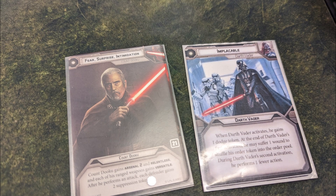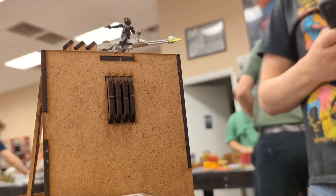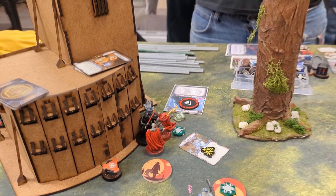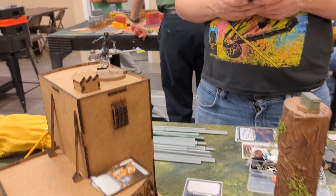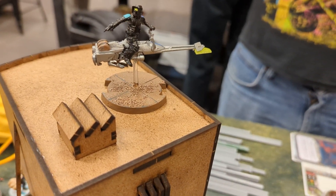Start of round three, I play Fear, Surprise, Intimidation and he plays Implacable. At least Cunning gets me the tiebreaker, but is it worth anything? Dooku made it over to Vader to hit him, and we were trying to figure out if the little steering vanes on the speeder bike counted as part of the silhouette. Turns out they don't because they extend beyond the base, but we played it that way anyway and it didn't make a difference.